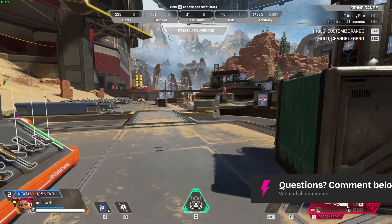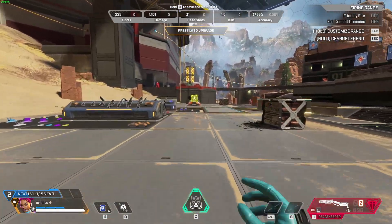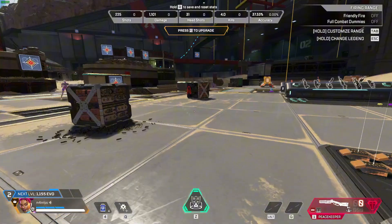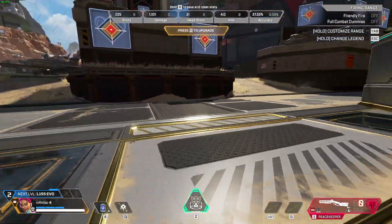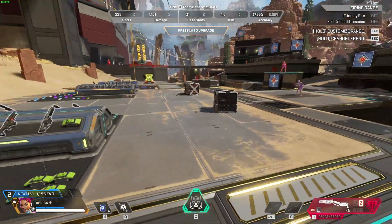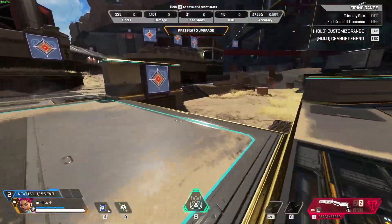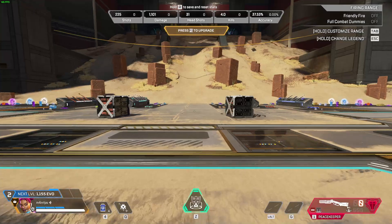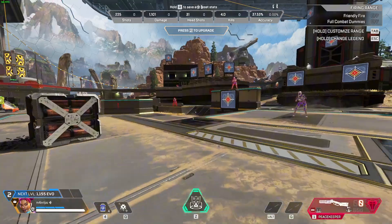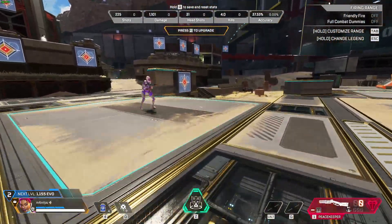That's basically it. If you want to turn sharper or move in any direction much faster, use your mouse. Gain momentum, slide jump, then turn your mouse. As you can see — that's basically how you strafe in the game.